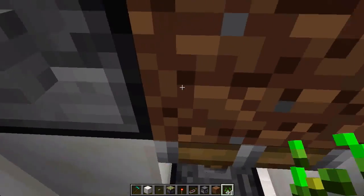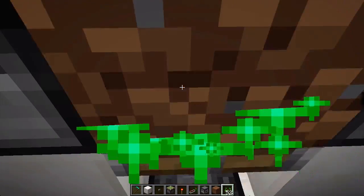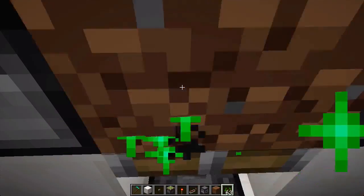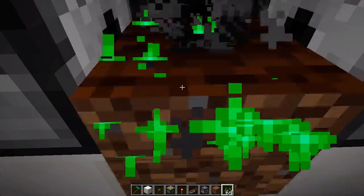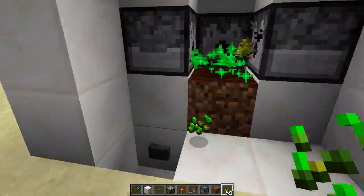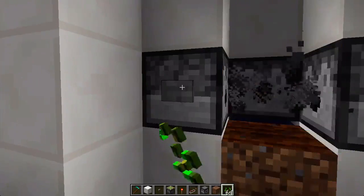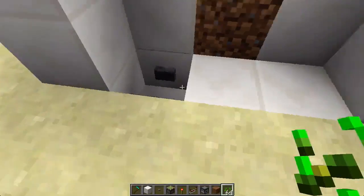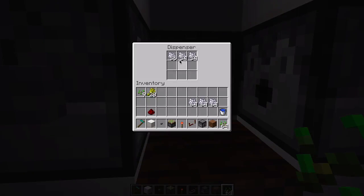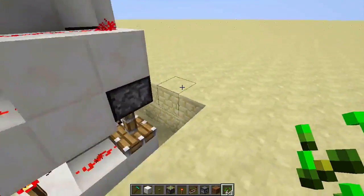I'll show you how it works. Click this button, put your wheat on it, and it just grows really fast. As you can see, wheat is in my inventory and I get wheat. It's pretty compact. To stop, you click this button here. It's powered by bone meal — well, it uses bone meal to make all the crops grow.